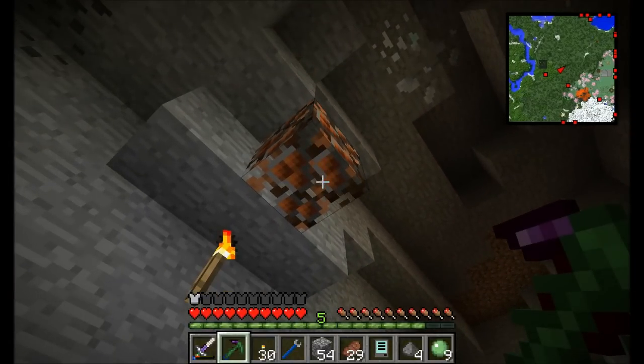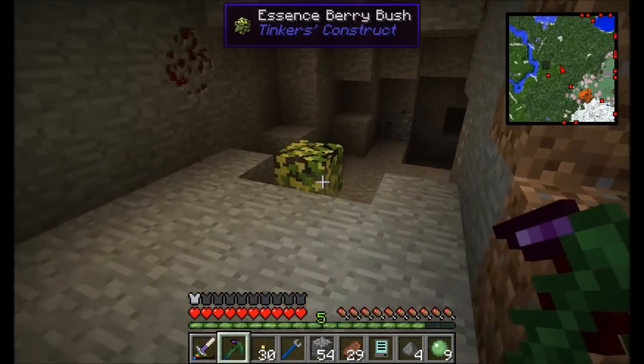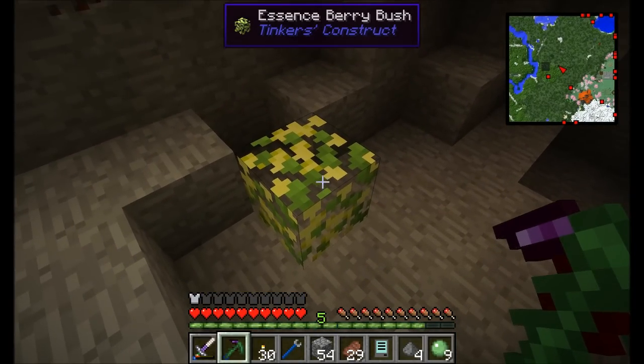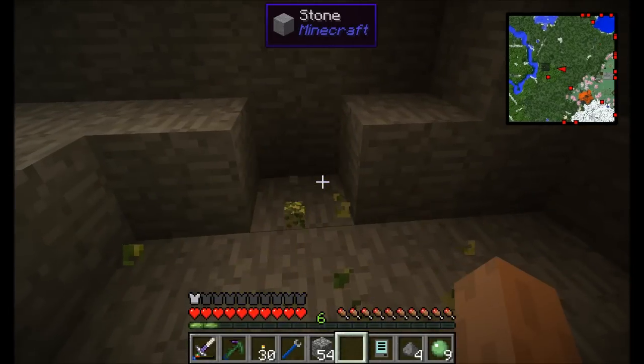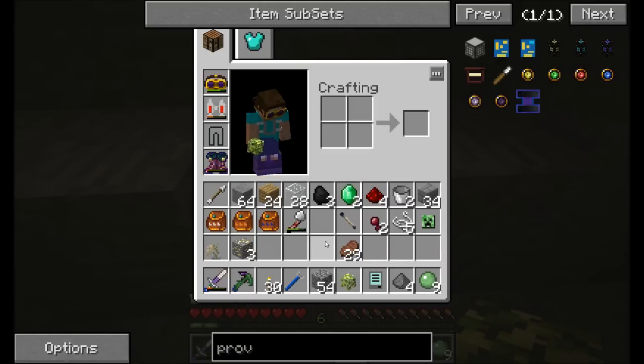There's an example of an essence berry bush. Tinker's Construct adds the essence berry bush, or the tin berry bush. Here we go — that's what I'm looking for: an essence berry bush. Yoink! This thing drops concentrated essence berries, and when you eat it, watch my experience bar — you get some experience. Unlike the other berry bushes, this will not grow to a height of three. Once you get one, that's all you get, so you want to find them underground as much as you can.